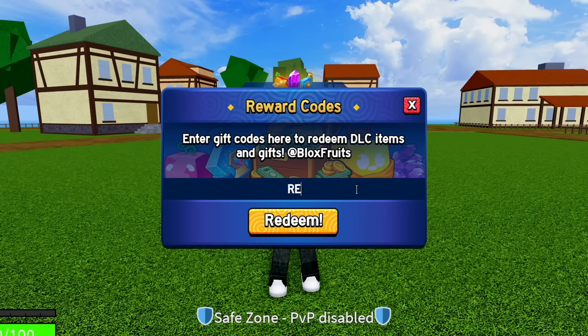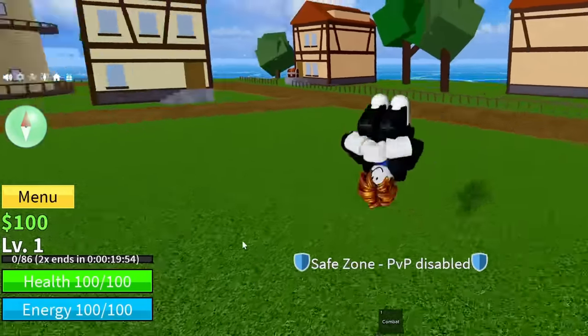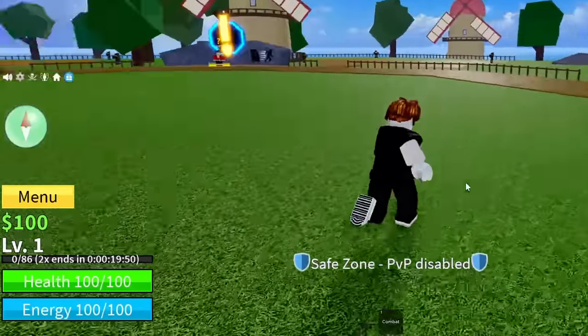The next code is going to be 'rewardfun' — enter R-E-W-A-R-D-F-U-N. Go ahead and hit redeem — boom, success! As you can see, that code gives you double XP for 20 minutes.